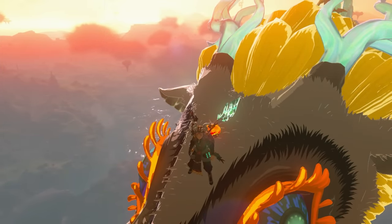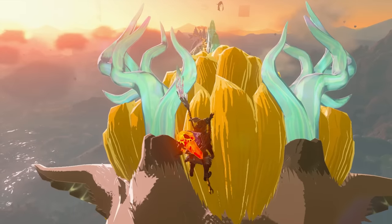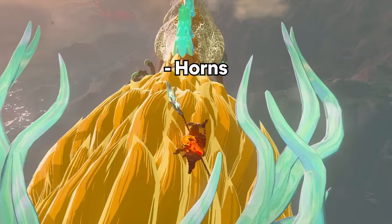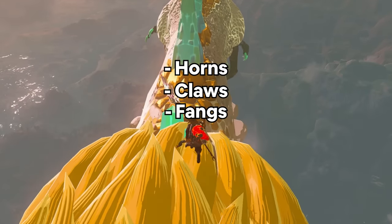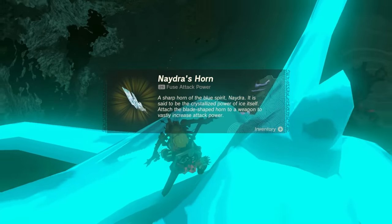Each of these dragons has their own pathing, which I'll go over when we break down each one. Each dragon also has five parts that you need to get: Horns, Claws, Fangs, Scales, and Spikes. You can get horns by attacking a horn crystal right on their head.